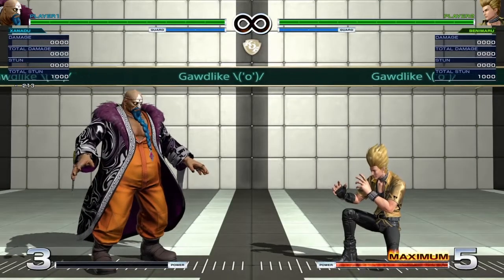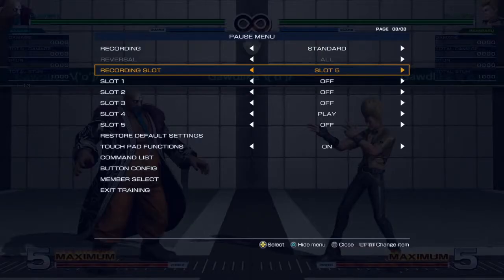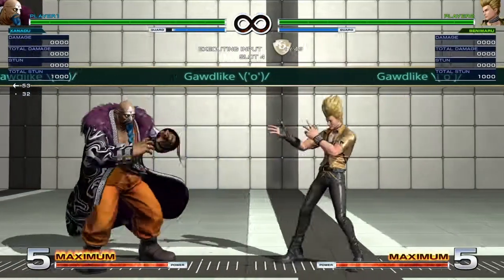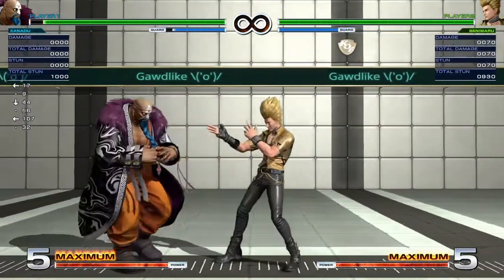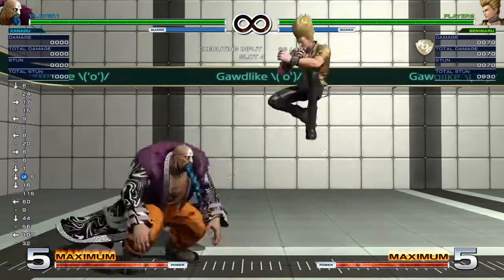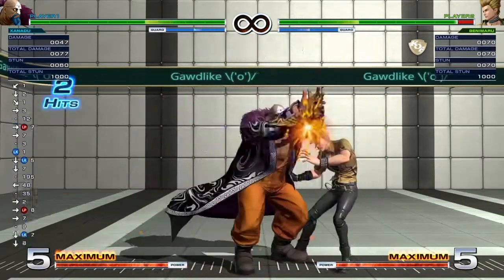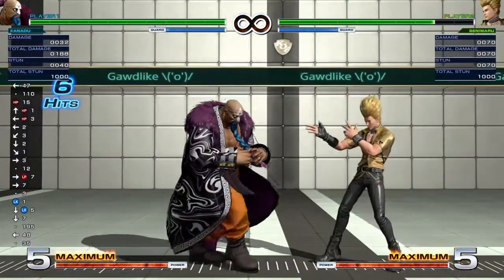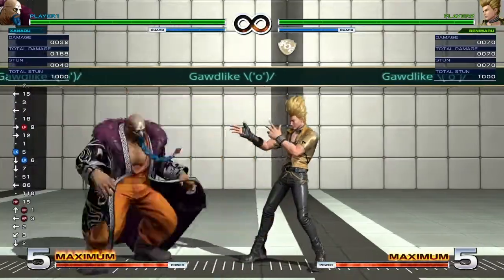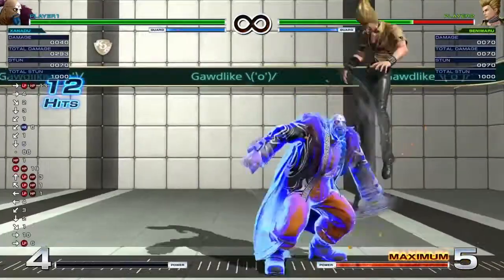The reason for that is he actually has some decent anti-air options. For this section, I'm going to be using Benimaru's jump D, because that is an excellent aerial attack. It's got a really big hitbox — it'll hit most of the low profiles. Right there you see it hit crouch B on startup. But you can also see here, crouch B can low profile once it's active. So just learn the timing of crouch B.